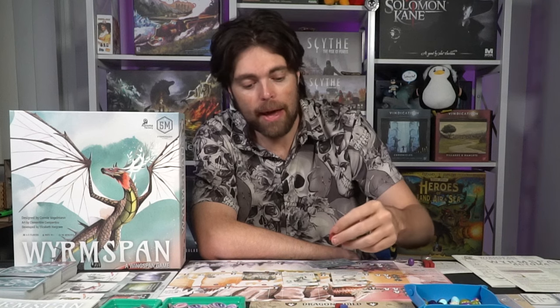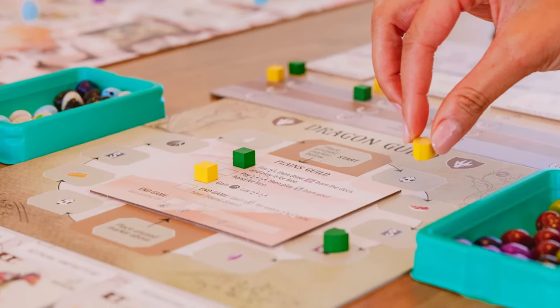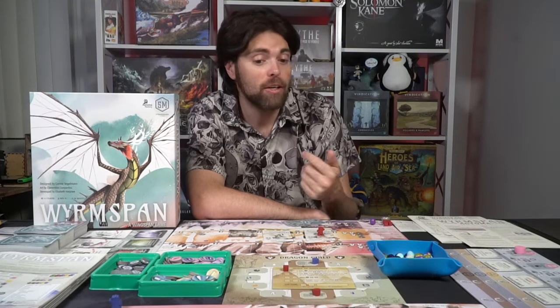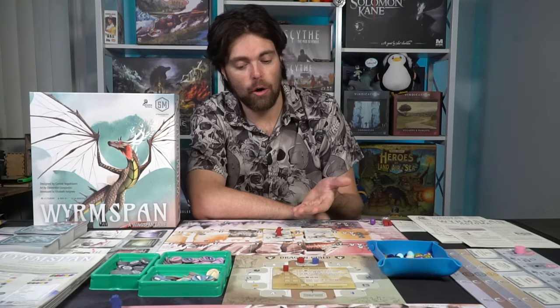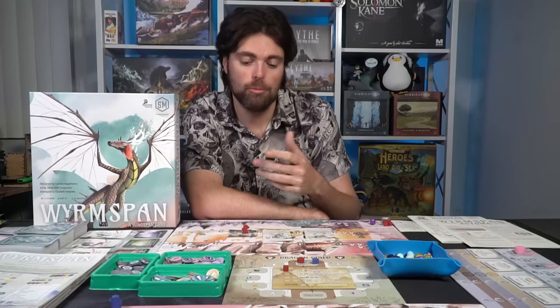You can always draw from the top of the deck or from the face-up area, replacing any card taken from there. Then I gain a guild symbol — whenever you get one you move your marker clockwise on the guild track and gain benefits such as resources, eggs, or cards. If you reach the bottom of the guild section, you place one of your markers on a guild area for endgame victory scoring or bonus actions. Continuing to the next space, I draw another card and can reveal a card from the deck — if it's a hatchling dragon, I can tuck it under this specific card. Then I hit a stop sign and can no longer move.